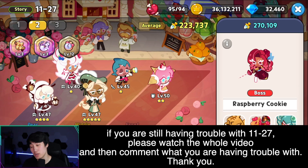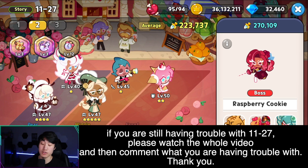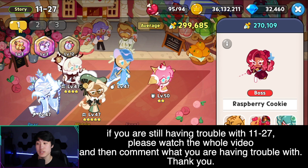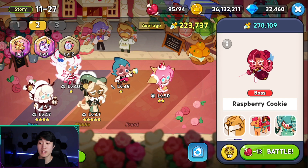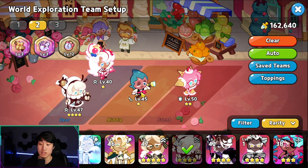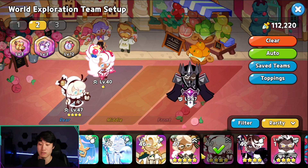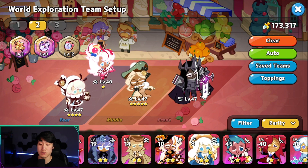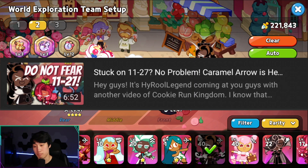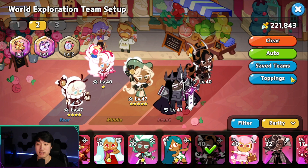Alright guys, I have been requested to beat stage 11-27. As you can see, this is the team I actually used to beat 11-27. The team that the owner was using included Sorbet, and they were using the Caramel Arrow strategy I shared previously, but the main problem was that Caramel Arrow was not the highest attacking cookie.